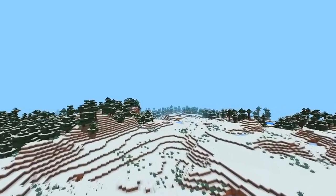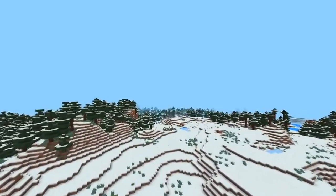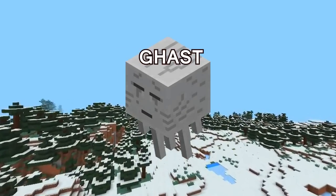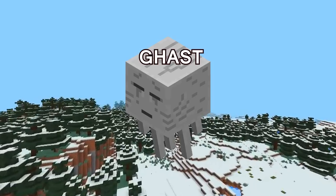They added death messages, and now burning mobs will set you on fire — that's a pretty neat feature, I really like that a lot. They added magma cube spawn eggs and ghast spawn eggs. Fishing rod now breaks connection between rider and ride.